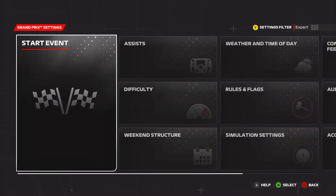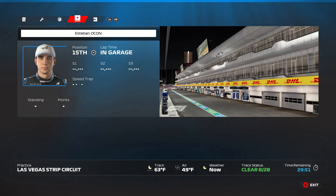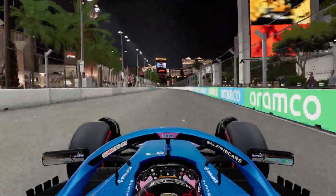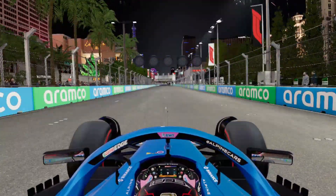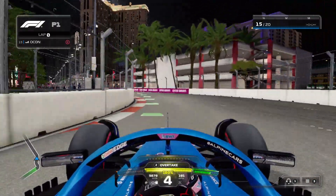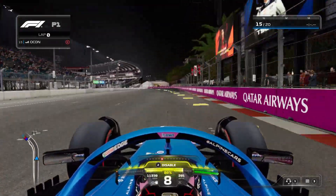Without further ado, let's jump into the second newest track — Las Vegas. Let's go! We're here at good old Vegas and it looks pretty cool. We'll do a couple laps and see how everything handles. I do like the smooth transitioning. Pretty good looking, I'm not gonna lie. Here we go — first laps, see how I do. Coming up on a braking zone.